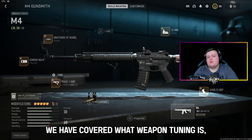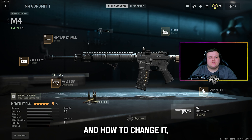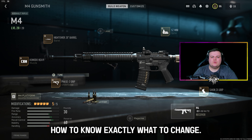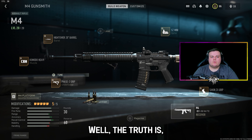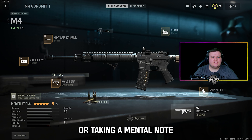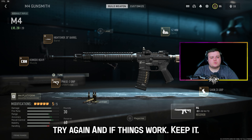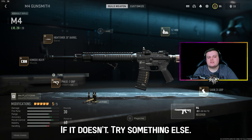So far in this video we have covered what weapon tuning is, how to find it in the gunsmith, and how to change it. What we've not looked at is how to know exactly what to change. The truth is, this purely comes down to your preference and your playstyle. I would suggest having a look back at some of your own gameplay, taking a mental note of what you think you're struggling with, make some changes within tuning, try again, and if things work, keep it. If it doesn't, try something else.